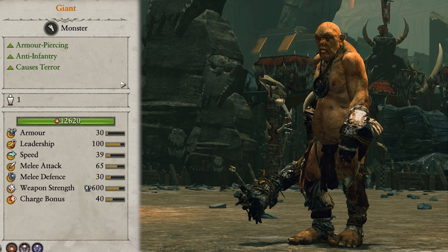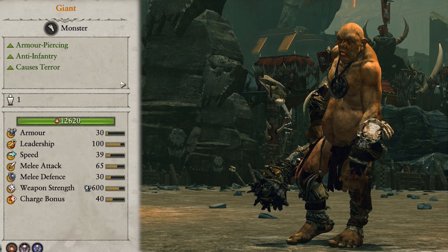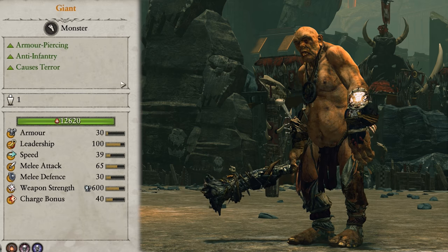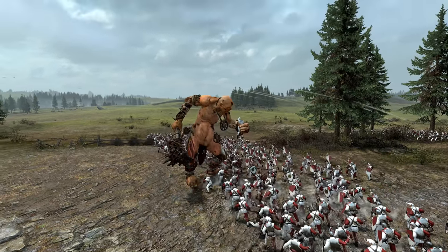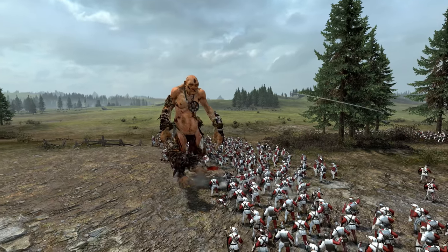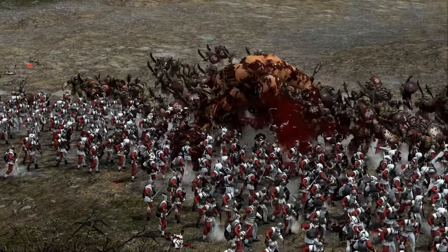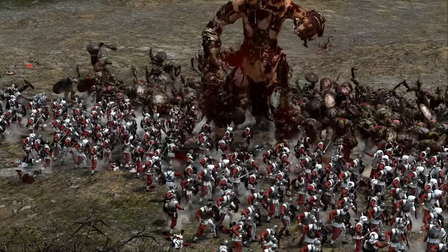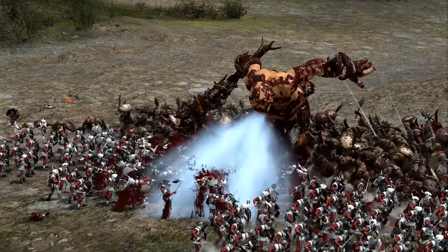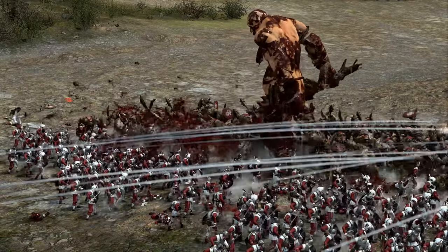Giants are great. They are huge and do devastating AP damage with a bonus vs. infantry, so are great for taking on entire units of elite infantry. Like the trolls they are unfortunately easy targets for ranged units, but they have huge health pools and leadership so can really take punishment for a while. They also cause terror so anything they come up against is going to have a hard time staying on the field. I'd replace any trolls with these guys as they are just better in every way. You can really send these guys to solo enemy melee units or have them assist your front lines. Be aware that their sweeping melee attacks can hit your own units, so integrating them in your front lines is a risk you have to judge. Also take out any ranged units that could target them as soon as possible.